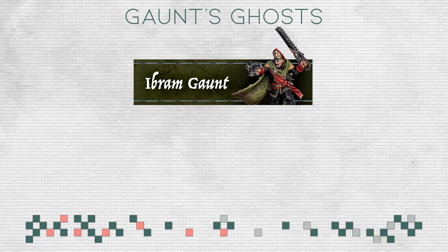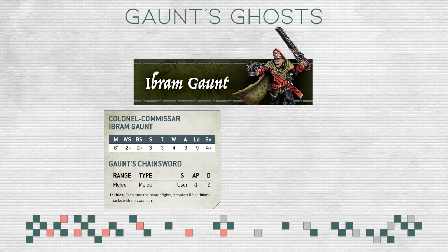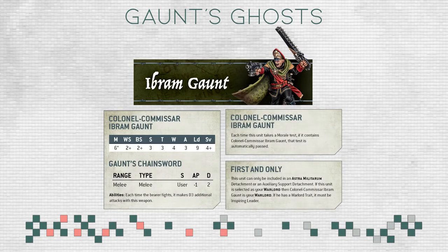All of them have slightly different datasheets, but all of them have 6-inch movement. Ibram Gaunt hits on twos whether in melee or with a ranged weapon. He has a chainsword that grants an additional D3 attacks, Strength user, AP minus one, damage two — pretty decent. He can dish out a lot of wounds if he hits, and as a Commissar he makes the squad fearless, which is nice.